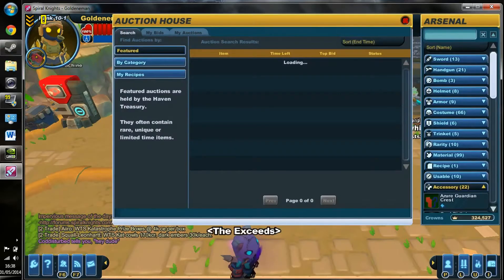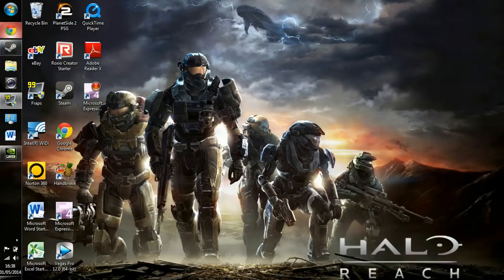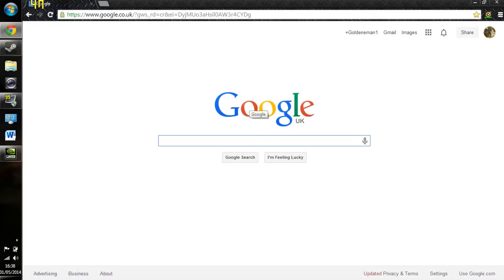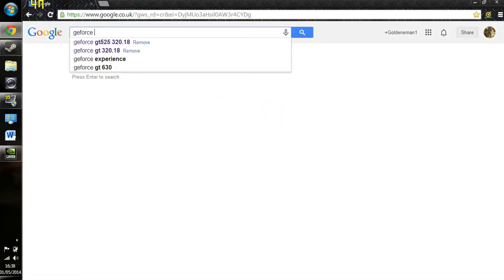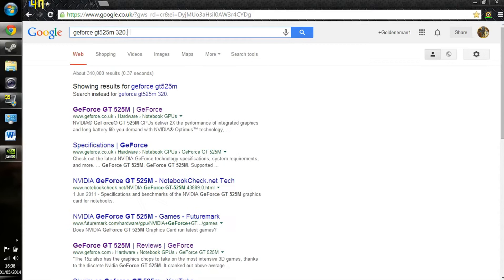It takes really long to open the auction house, and that's what we don't want. So we are going to close Spiral Knights. The driver that I found that was really, really good is for the GeForce GT525M — version 320.18. That is the driver that we want.